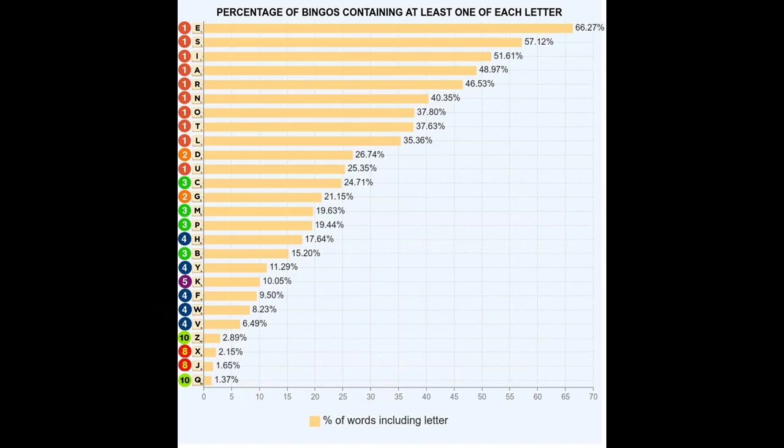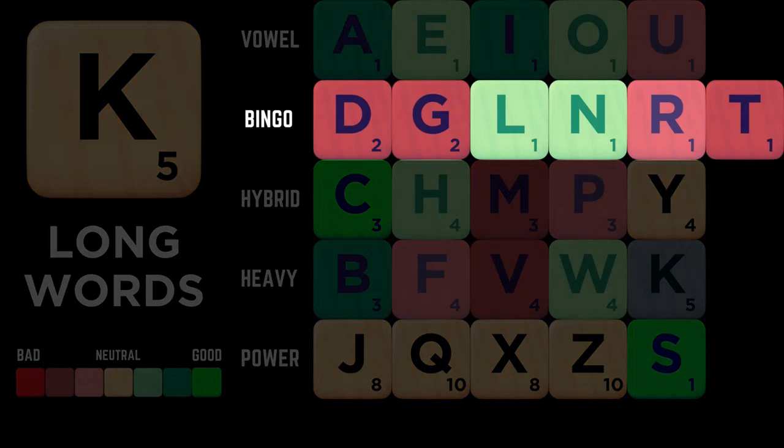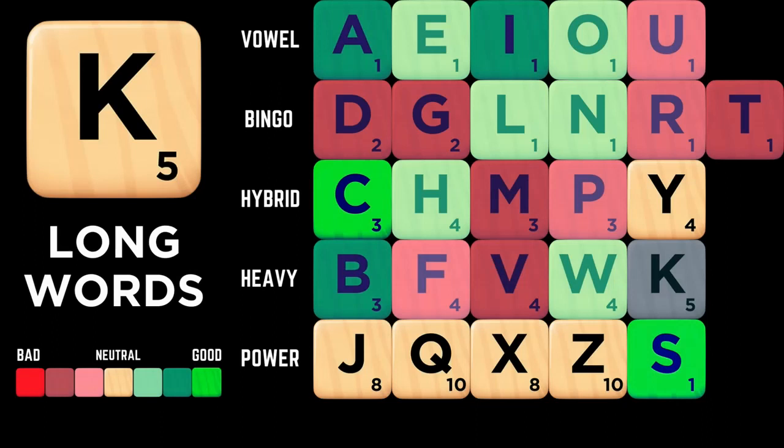Not only is the K worth an extra point, but it bingos slightly more often too. In longer words, the two tiles that appear much more frequently than usual alongside the K are the C and the S. But note that the K doesn't work as well with the other low point consonants in longer words — the D, G, T, and to a lesser extent the R all appear less frequently with a K than they usually do in bingos.